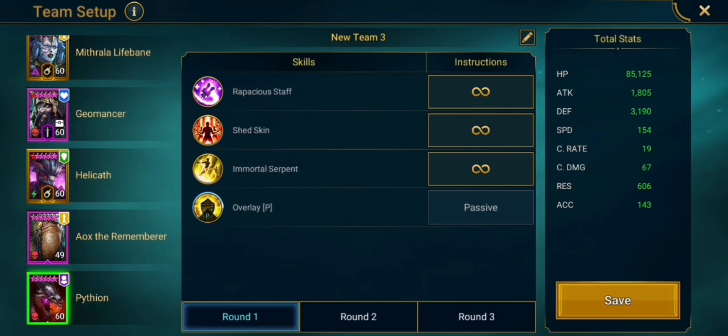And then we have what might be the best fusion champion of all time in Pytheon, and he has no presets — he just does whatever he wants. He will usually prioritize his A2, which is a cleanse, and then he has a very nice revive and a nice A1, healing most and reviving when we die.